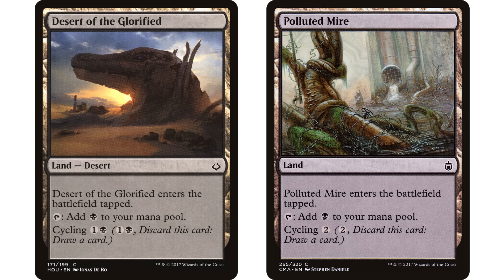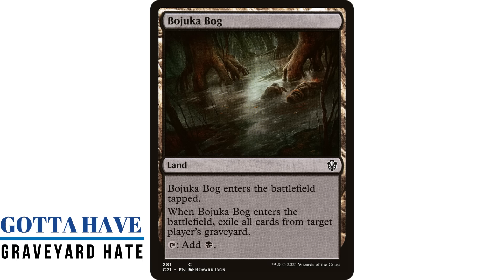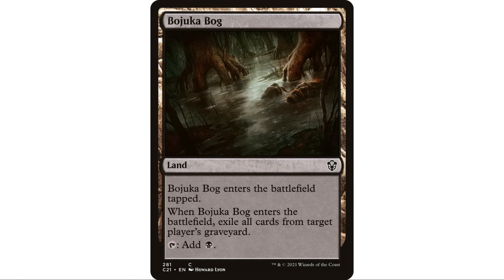Next up, and nobody is a stranger to this one I'm sure — Bojuka Bog. It enters the battlefield tapped, and when it enters the battlefield you exile all cards from target player's graveyard, and it taps to add a black mana. Just an absolute staple in the format for obvious reasons. You have to be able to exile your opponent's graveyard. If you don't have at least one effect in your Commander deck to exile your opponent's graveyard, the Meren deck or the Kaes deck or whichever deck is using their graveyard is just going to run you over. If you're in black, this is the absolute first thing you're going to go for — it's an absolute auto include.